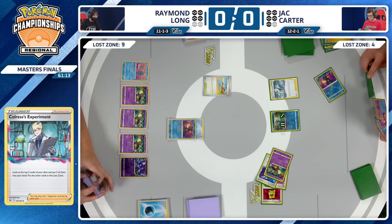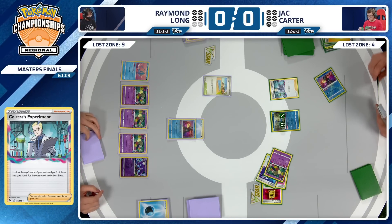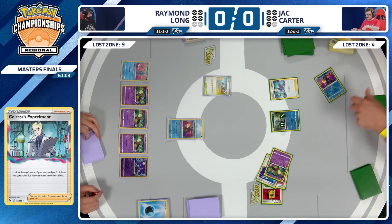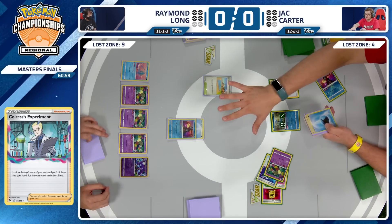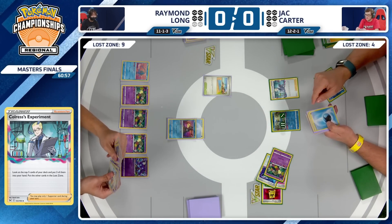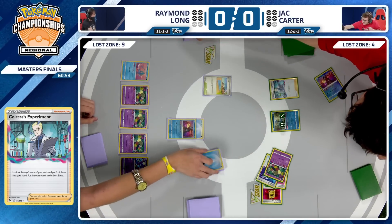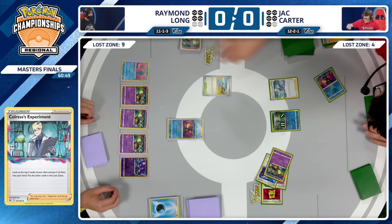Manaphy is the other card, and you really don't feel like you can afford to get rid of it. I think you have to take the Manaphy for sure. A lot of cards are being shuffled around for Jack Carter — an extremely tough call. Every single resource counts in these Lost Box games. Jack Carter having to make this difficult decision, bringing the Lost Zone up another two cards.